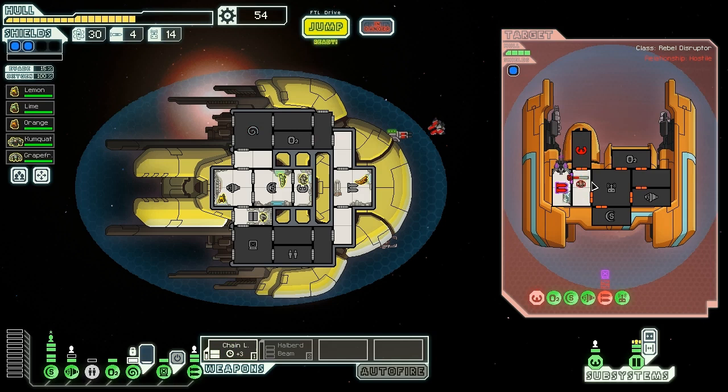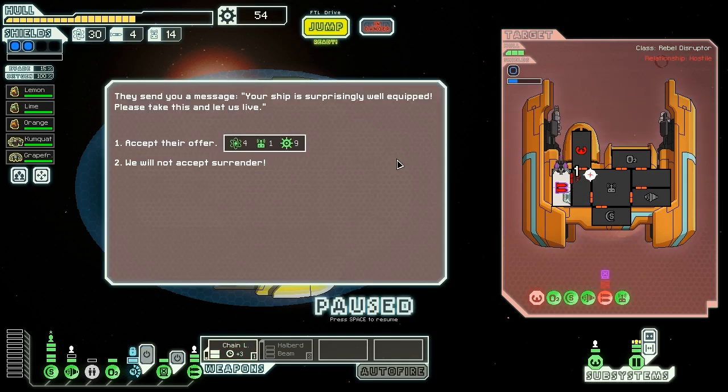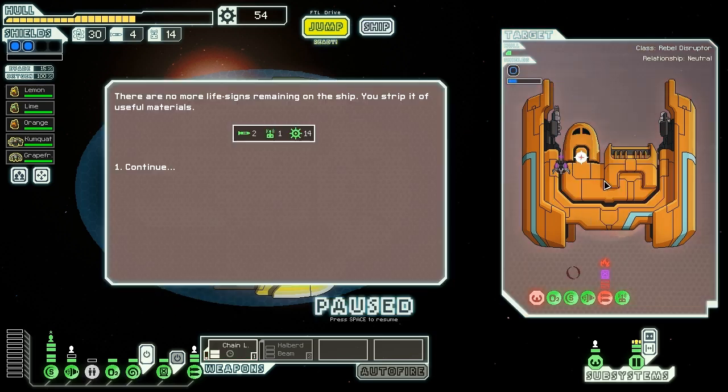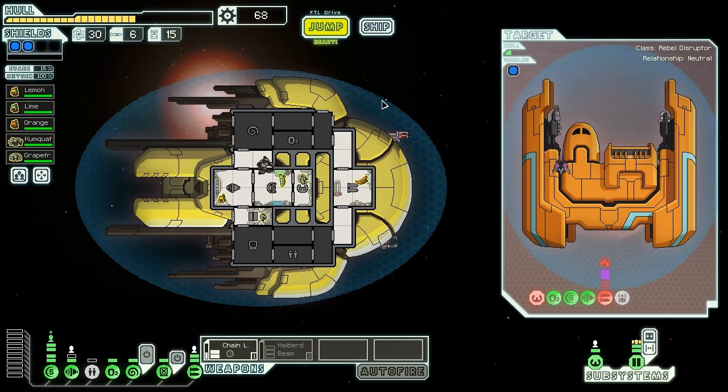Martin gets killed by the mind-controlled crew member. We fire the chain laser into weapons again but are having trouble hitting them - fine since we have a buffer and a hack ready. We knock the weapon offline again with one crew left alive. We mind control the remaining crew and try to get them to fight each other - doesn't look like it'll work. This person has 49 health, so three shots should kill her. She reaches 34, then 19 health. A fire might have got her but she escapes just in time. The chain laser finishes her off - no more life signs. We get two missiles, a drone part, and 14 scrap.